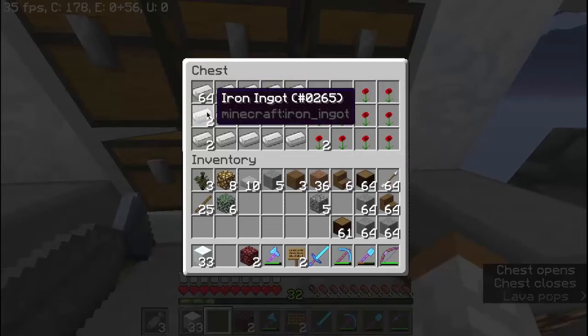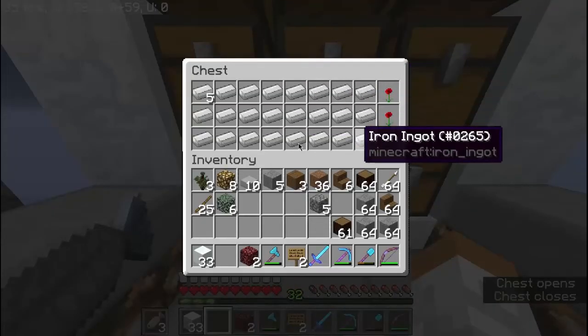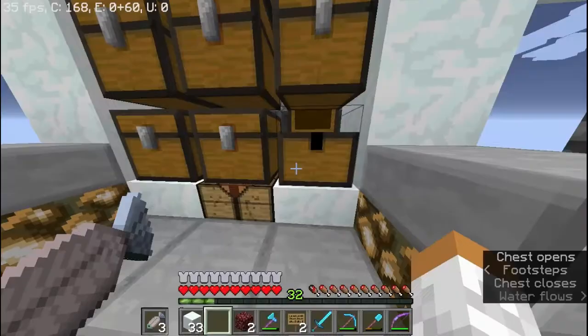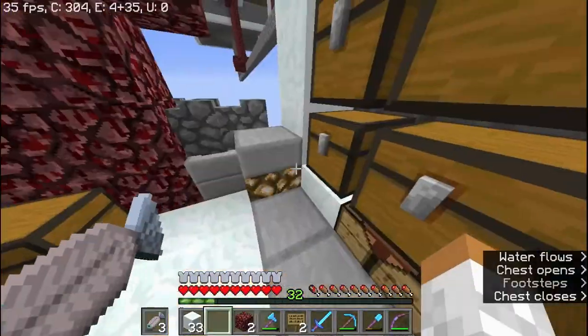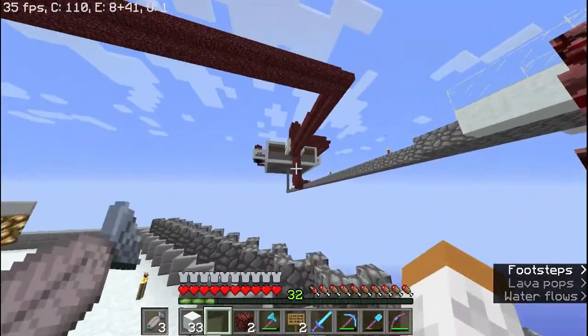This is the amount of iron and poppies I've acquired from the iron golem farm — I've got about two stacks and 19 extra over there, and this one has about five, so maybe around 20 or so total. The chests will fill up, and the chests at the top will fill up too.